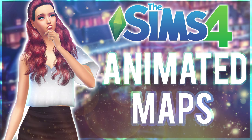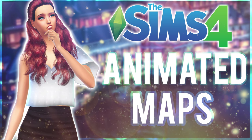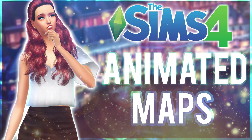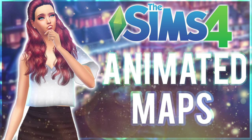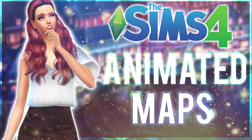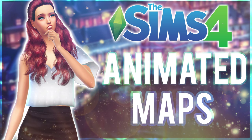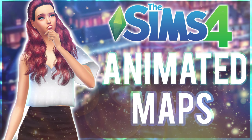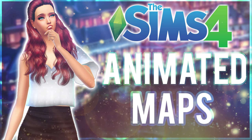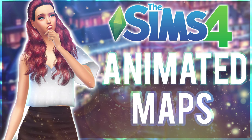Wouldn't you love to see cars driving by, actual colors in the map — green, blue, purple — indicating a real world like in The Sims 2 map? I understand EA took away open world, sure, but at least give us something remotely close rather than just a map filled with white and blue.